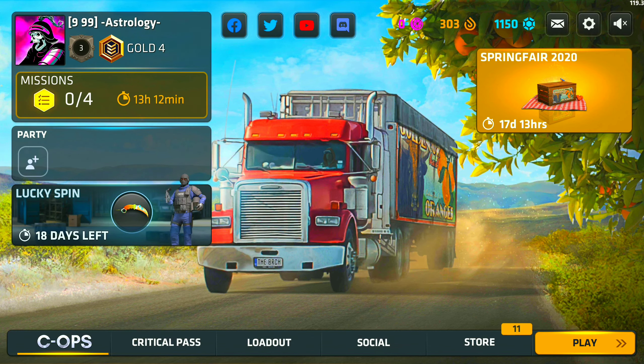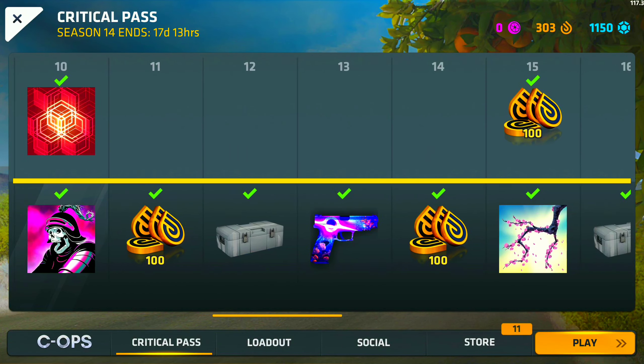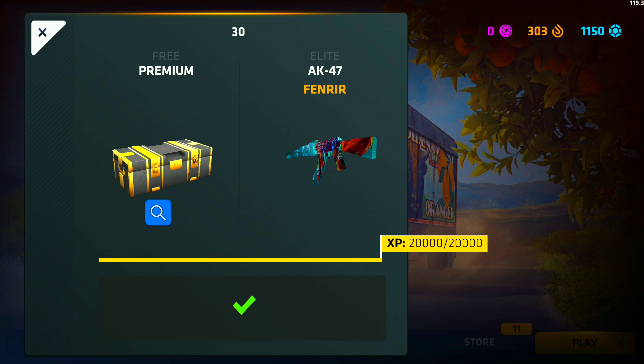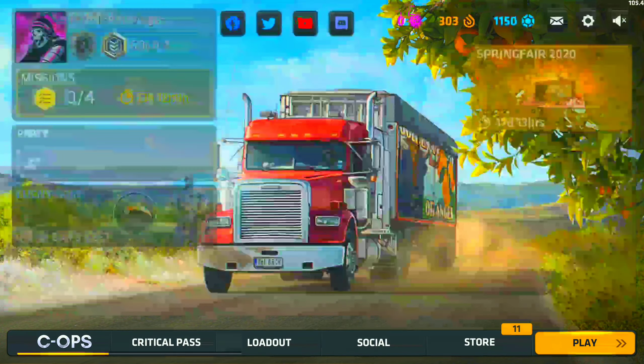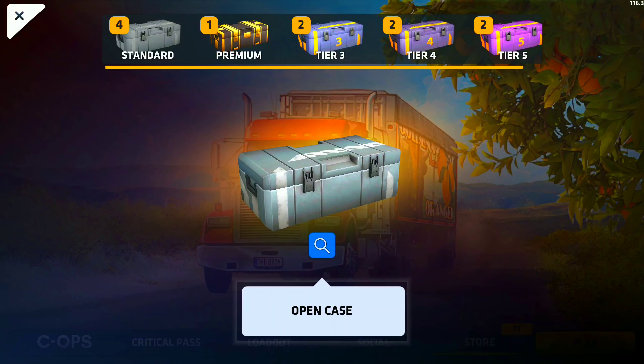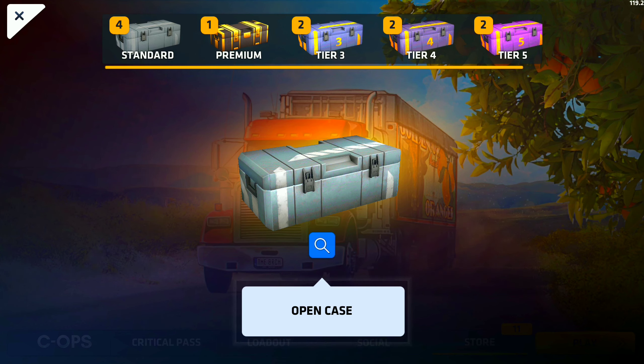Hey, what's up guys, it's AshSocks and today we're gonna be opening some cases from the Critical Pass. If you guys weren't in the last live stream, I basically completed every single tier and ended up getting the Fenrir AK skin, which is one of the greatest AK skins in my opinion so far. I received 11 cases, so we're gonna open them up. We'll start with the standard and go up tier by tier, and last we'll do the premium. Let's get right into the first case.